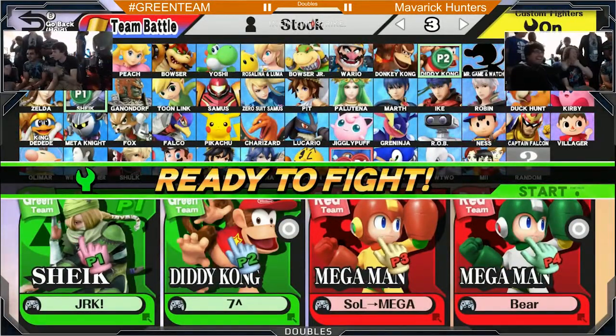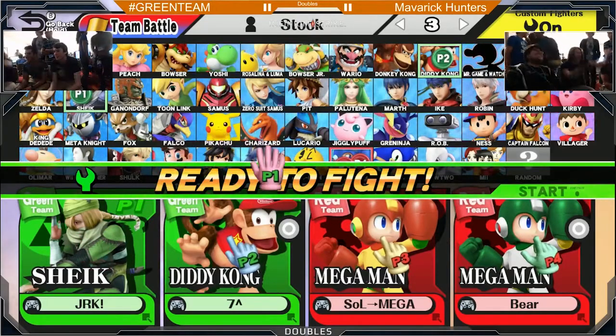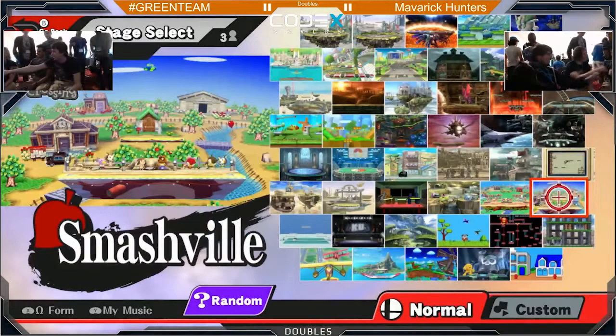I hope Bear is using Shadow Balls — I think that's what it's called — so if he's using those, he can sneak them under platforms and have some shenanigans along that way.